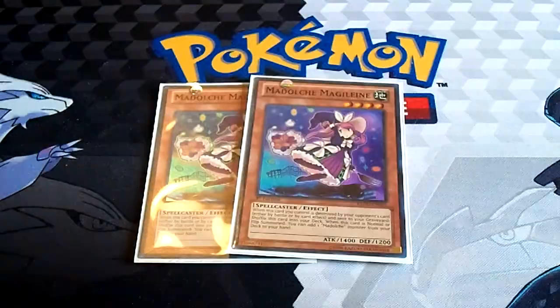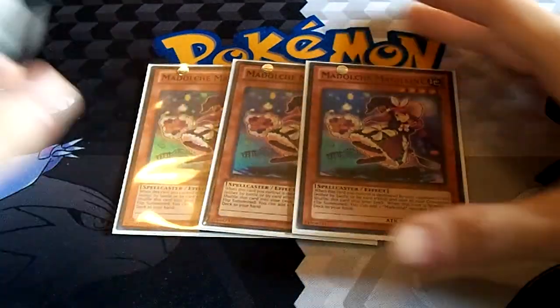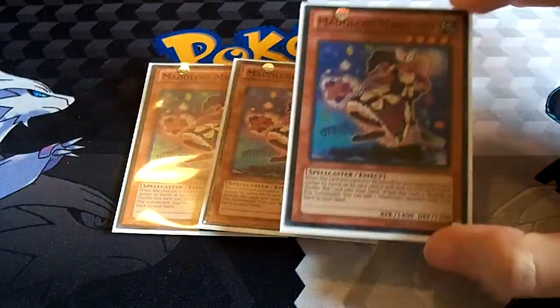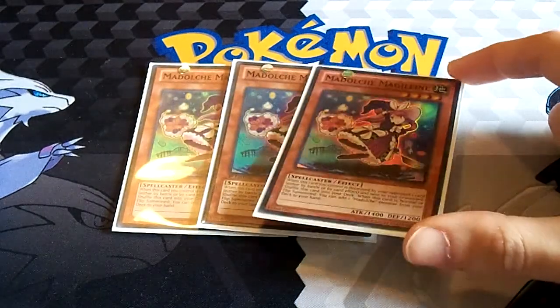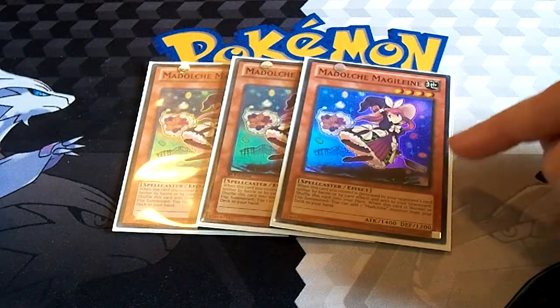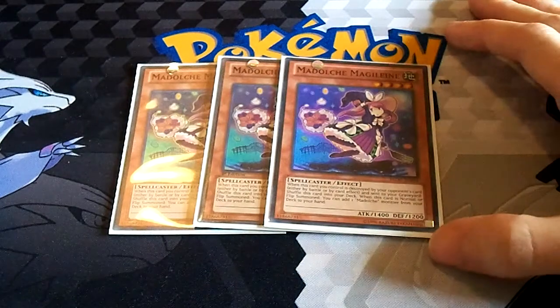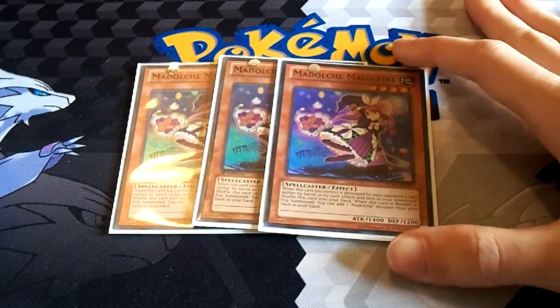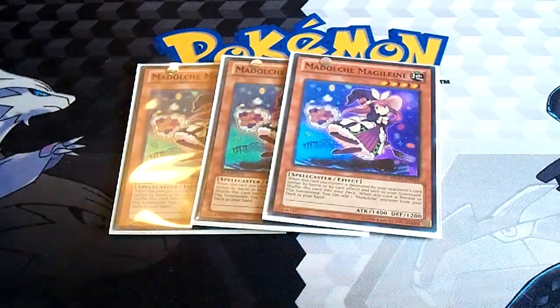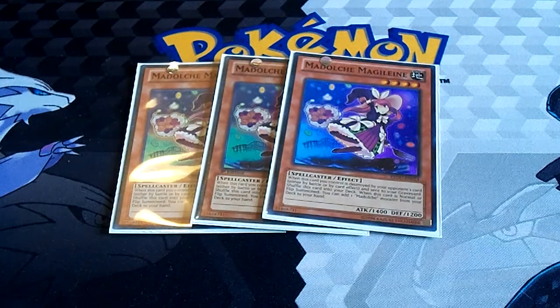To start off, our first three monsters are three Madolche Madelineane. She is kind of like Stratos — when you summon her, she gets to search a Madolche monster from your deck. It also works with flip summons instead of just special summons, and she's only 1,400 attack points so she's a little weaker. But she's still very good and very important in the deck — she just allows you to get to what you need as quickly as possible.